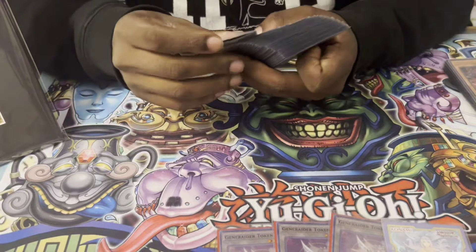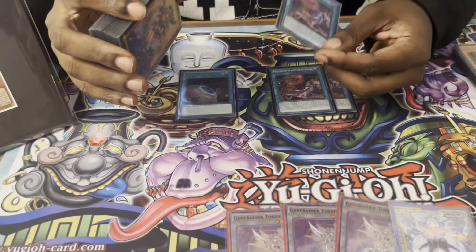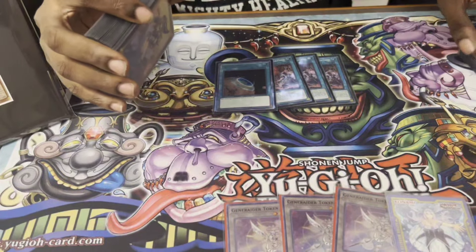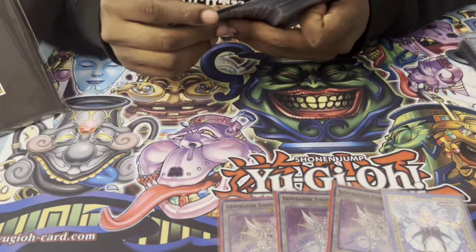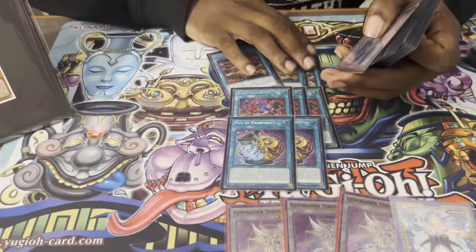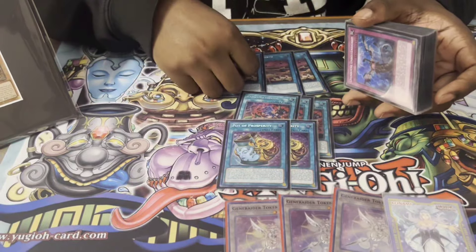Now let's get into the spells. We have three Pressured Planet Wraitsoth, one Terraforming of course. Drew this consistently a lot. One game I was able to get to Riseheart and get Birth back just because of Pressured Planet being topdecked. This card is very valuable because we only run so few monsters — I'm on 11 Kashtira monsters right now. Then we got three Birth of course, three Theosis, and two Prosperity. Birth was like the best card all day. I overvalue this card a lot, and you should, because this card is literally your resourcing master.